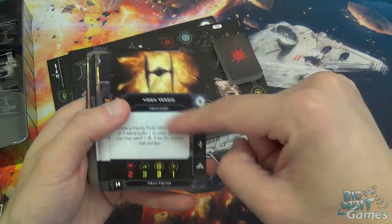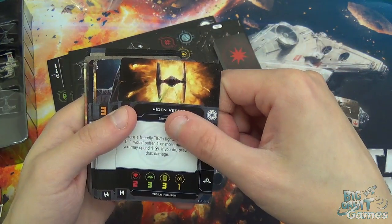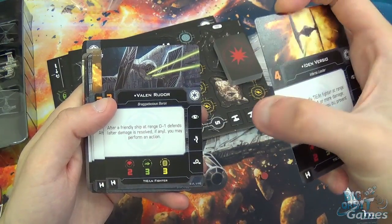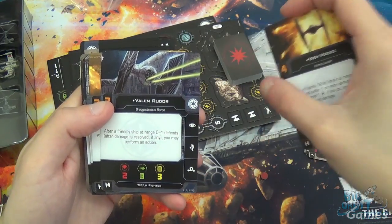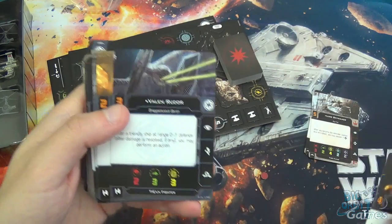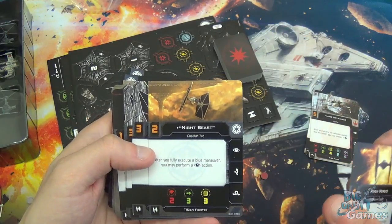I do like this one pilot — being able to spend your charge counter to prevent a damage is quite nice, though it's a one-shot thing, almost like an extra shield. Veilin Rudor: after a friendly ship at range zero to one defends and damage is resolved, you may perform an action — so if you're about to get shot you might take an evade, or barrel roll out of or into someone's arc. Night Beast: after you fully execute a blue maneuver, get a free focus. That's pretty awesome.